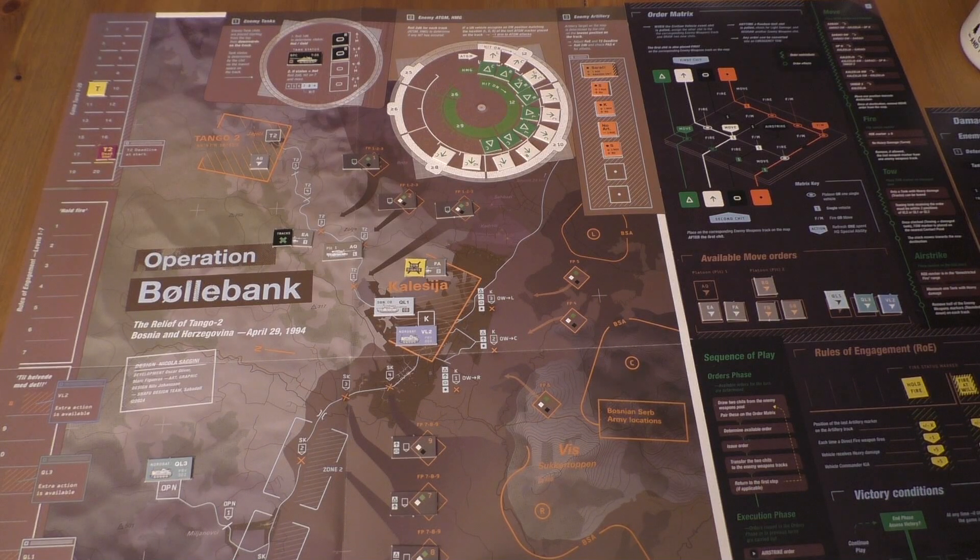We don't have the airstrike available, which would be the perfect time for it right now. However, what we do get is the extra move becomes available again - the special ability for QL1, which can make an extra attack or an extra move towards its destination. There is no tank that could do that at the moment because we don't have orders for them to move.